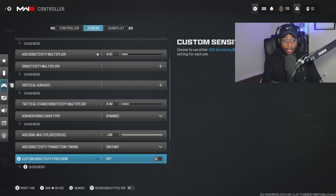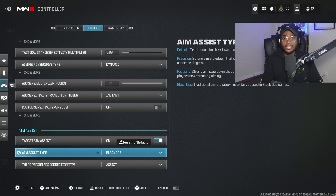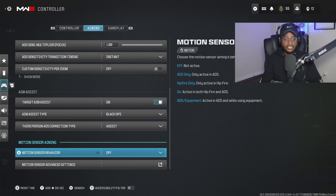I also made another change by switching my aim assist type to Black Ops. Again, I was a huge advocate for leaving it at default, but Black Ops is going to have a little bit stickier aim and make the game feel a little bit easier to control at longer ranges. We're going to double up Black Ops aim assist as well as Dynamic, and this is going to allow you to be as accurate as possible at longer ranges when running that 4-6 sensitivity window and a 0.65 ADS. You are going to drastically improve your aim accuracy and gun skill by switching these settings immediately.